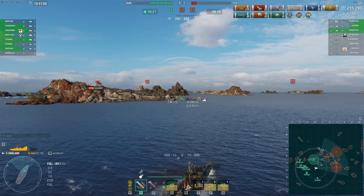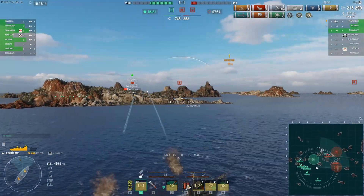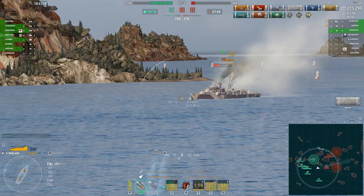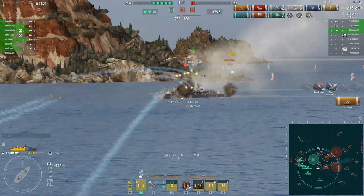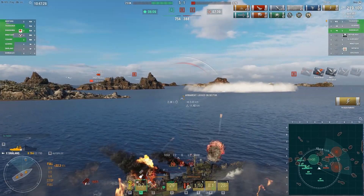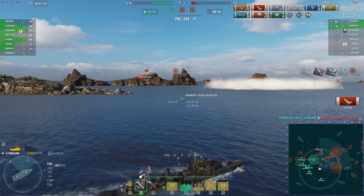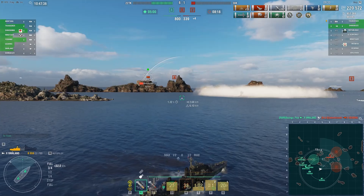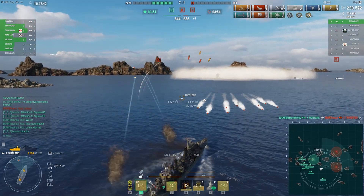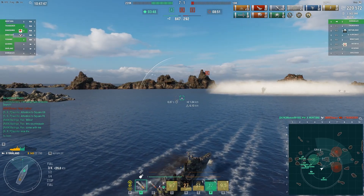That leaves two enemy destroyers — the Gearing and the Shimakaze — and the Thunderer on the enemy team. The enemy Gearing pops up at close range — that is very bad news for the Gearing. He just can't match the DPM of the Smaland, and the enemy Gearing goes down in his smoke. The enemy Thunderer is behind the island. Our captain is once again able to lob shells. Incoming torps — captain was angled correctly and able to slip nicely through them.